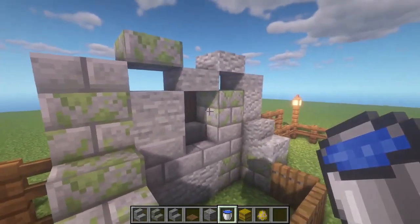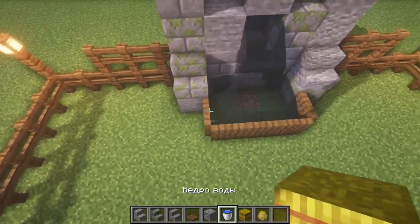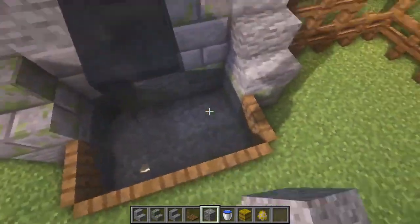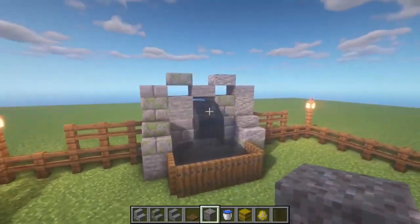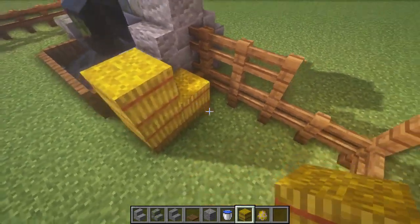To pour water, right-click either on this block or on this one — you can see our drinking bowl fills up immediately. For beauty, I advise you to replace the dirt blocks here with gravel; it will look much more beautiful.